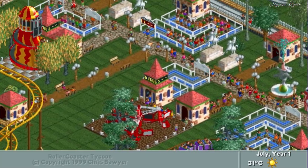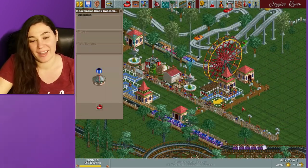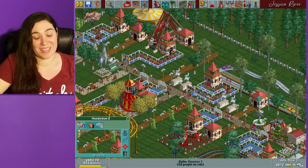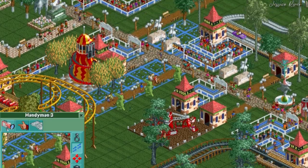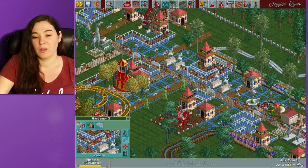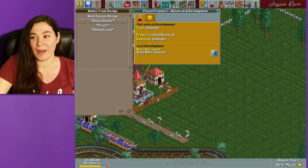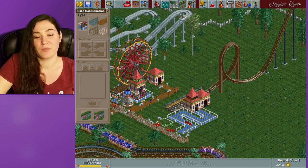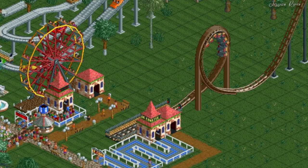The game calculates how many years and months your park has been open. You also have different temperatures and weather — it can rain and it can storm in this game. You can assign your workers to walk on certain areas of the path; I usually do this with the handyman because I want them around the roller coaster exit, since that's where a lot of people have accidents after going off a really thrilling roller coaster. And now we have enough for a steel roller coaster — I'm going to put in a loop-de-loop. I love this ride, it's just so fun looking.